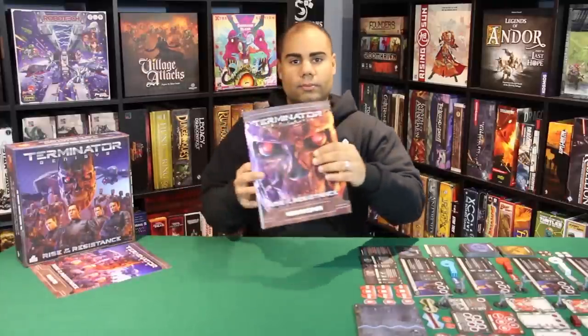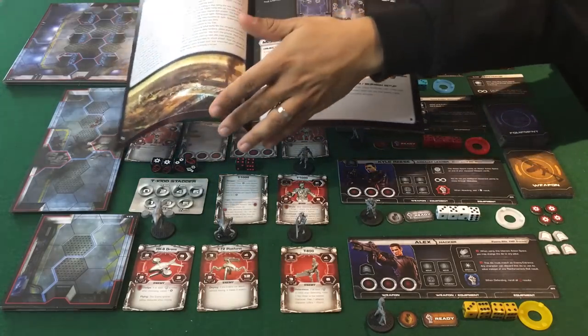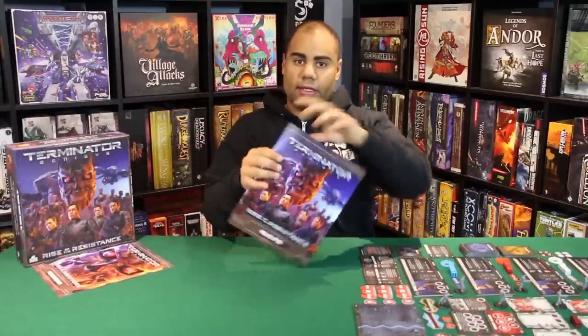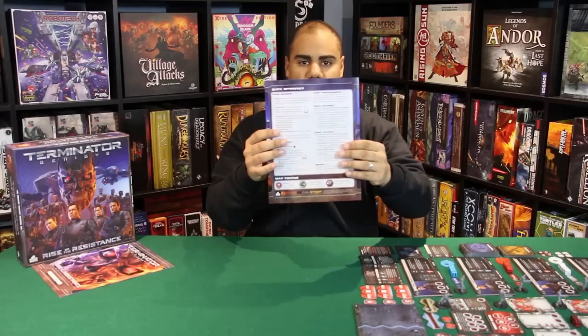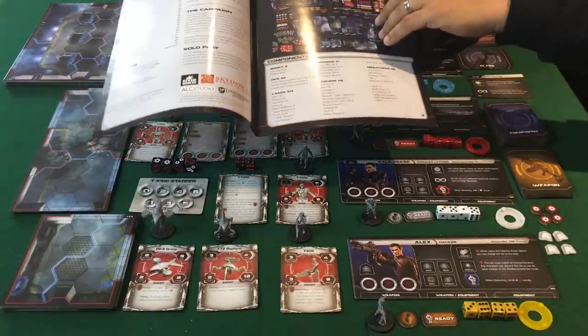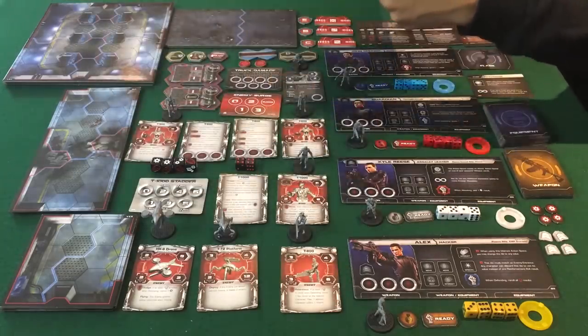We'll start with the two books. This is the mission book — it has all the fiction and all of the information you need to set up the game. We'll take a look at that when we play the first mission. We also have the rulebook, with a quick reference guide on the back, a nice component overview inside, and some very good explanations of how to play. We definitely enjoyed going through the rulebook; it is very well put together.